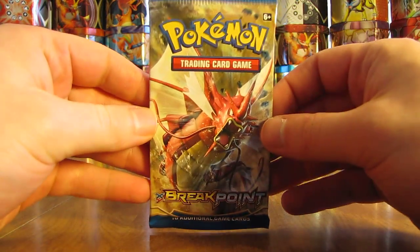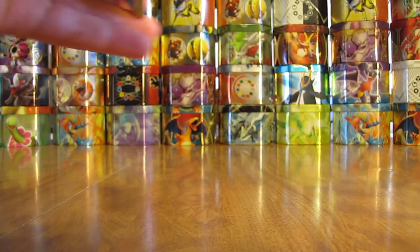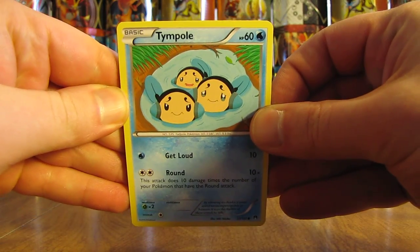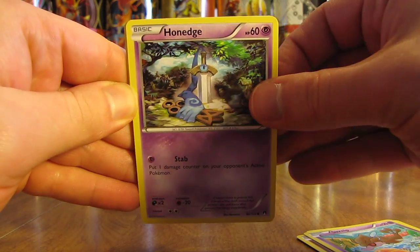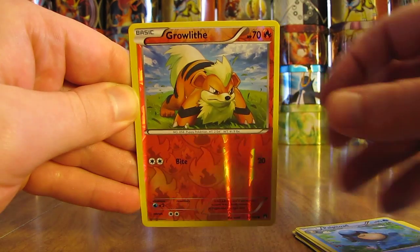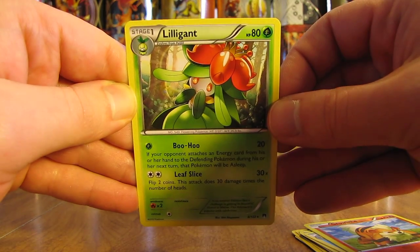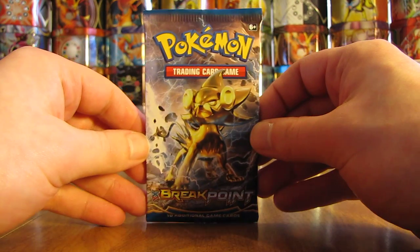First pack has the Mega Gyarados cover artwork. I give away code cards on my blog every single day. Cards in this pack: Timpole, Spritzy, Skrelp, Honage, Ducklet, Pseudo-Widow, Potion, Palpitoad, and a reverse holo Growlithe — a common. The rare in the first pack is a Lilligant Non-Holo. I'll be opening all other Breakpoint products released in the future.